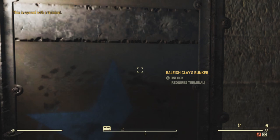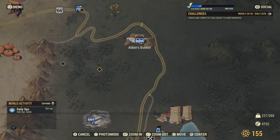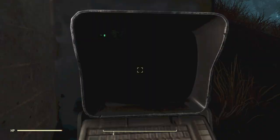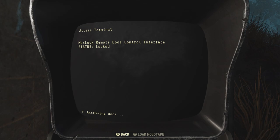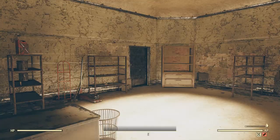Let's head over to the next stop, which is Raleigh Clay's Bunker. You need a password to get in. If you go ahead and explore Abby's Bunker, which is further to the north, it will automatically give you — either through a terminal or holotape — the password to get into this terminal. It's nothing you need to write down; it's just automatically saved to your character, so you can just open the door and head right into the bunker.